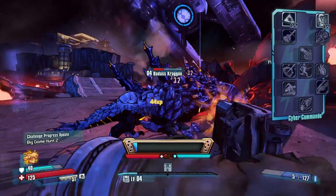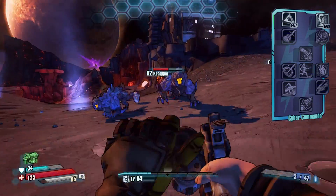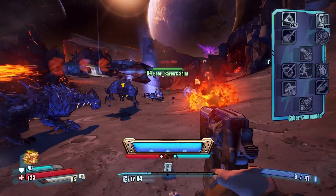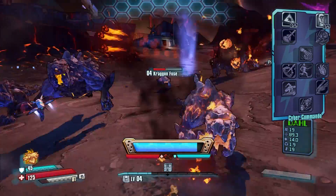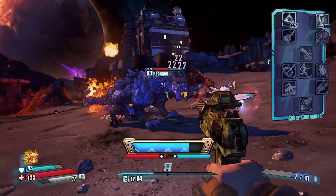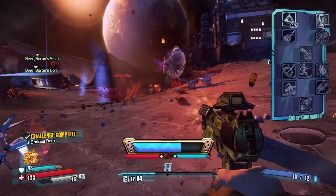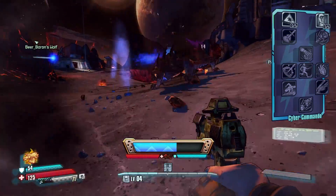The second skill tree is the Cyber Commando, and it's all about upgrades that turn you into a robot. It gives you a melee skill that gives you an explosive punch, cyborg legs that let you shoot while sprinting, and bonus damage with laser guns. The final skill is the Vengeance Cannon Cyborg Augmentation, which fires incendiary laser blasts in tandem with your equipped weapon.